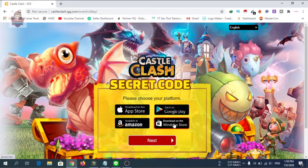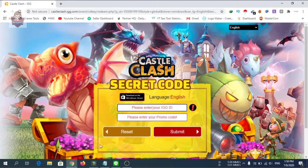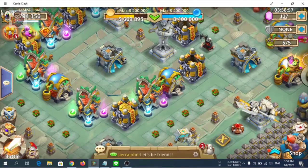Click Next, then you need to select your language. On Windows server there is only English, but on different servers there are different languages, so check and select the correct language you are using in Castle Clash. After clicking, click Next and it will ask for your IGG ID.